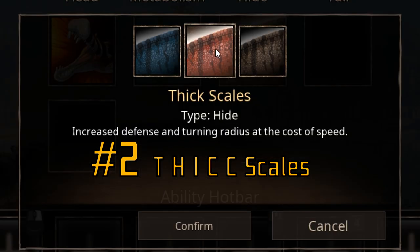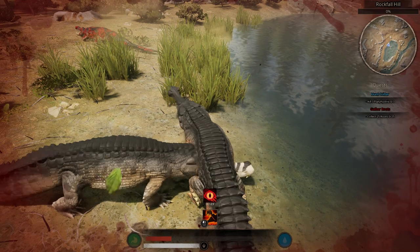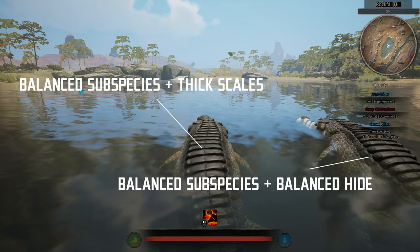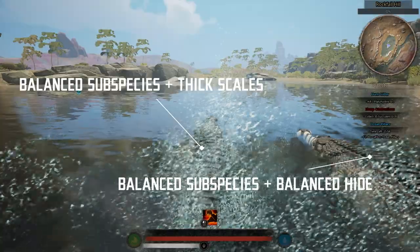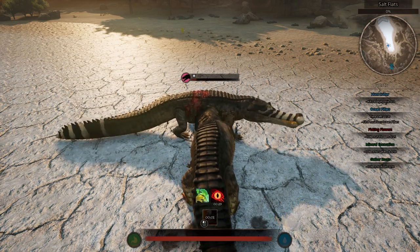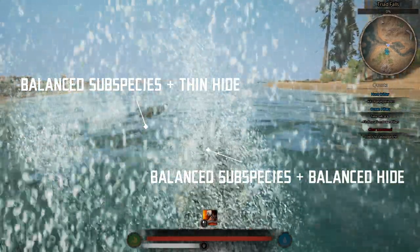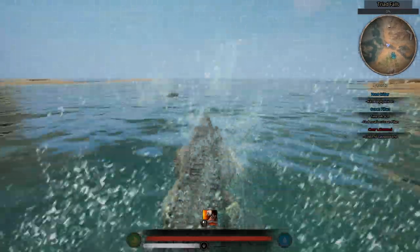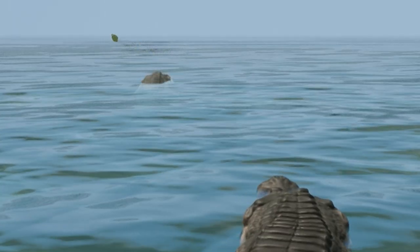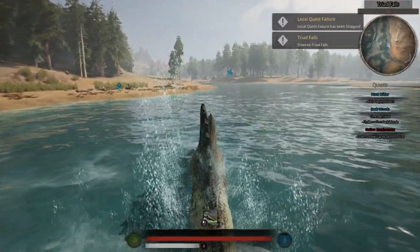Number 2: Tick Scales is the way to go. Tick Scales increases your defense by 50% — it was not nerfed to 30% like most others — and has very little speed penalty; you'll barely notice it. In contrast, Thin Hide will decrease your defense by 50% while dramatically increasing your speed. With Thin Hide, the only thing you will have to worry about are full-speed water-build Spinos. Great for traveling, but not much else.